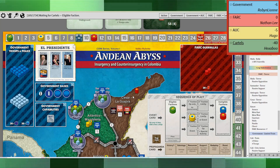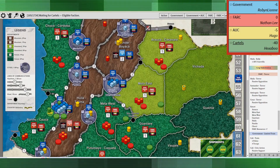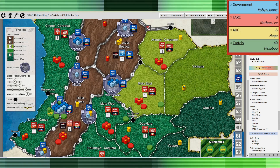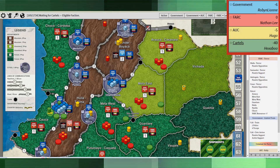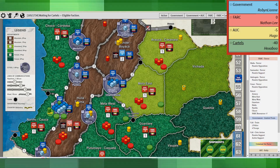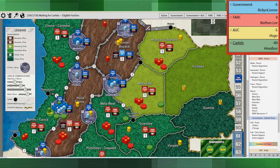The government reacted with a limited train. They trained in Cali to get some reinforcements there, and they were able to do some civic action as well to get that to active support, which is going to be helpful in keeping insurgent factions like me out.